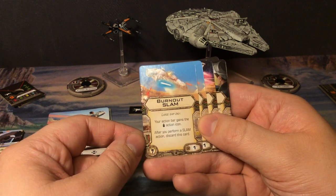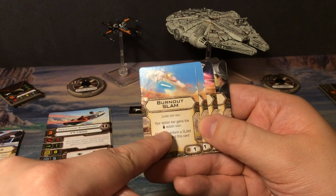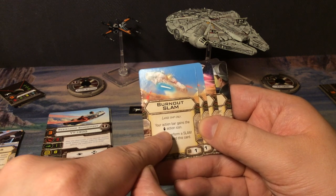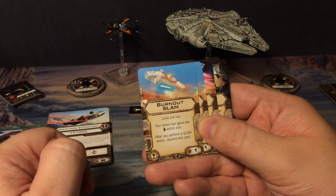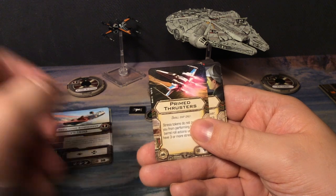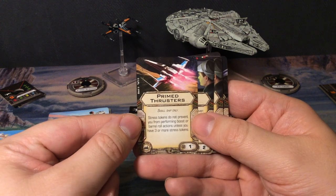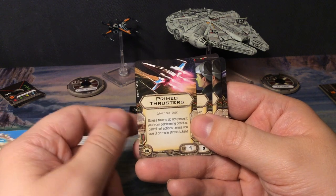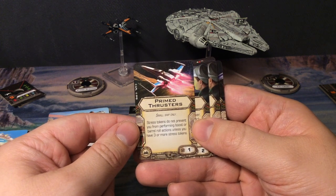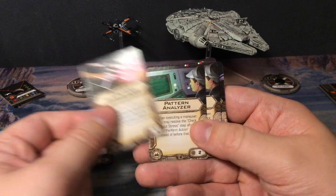We get Burnout SLAM, two copies, large ship only — so just for the Millennium Falcon — cost of one. Your action bar gains a SLAM action icon. After you perform a SLAM action, discard this card. I assume that's what the SLAM icon looks like — I haven't seen it in my other models. Then Primed Thrusters, cost of one, small ship only. Stress tokens do not prevent you from performing boost or barrel roll actions unless you have three or more stress tokens.